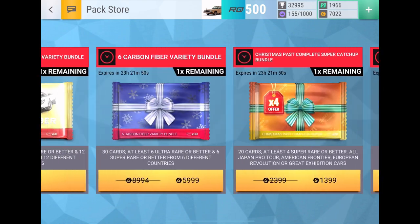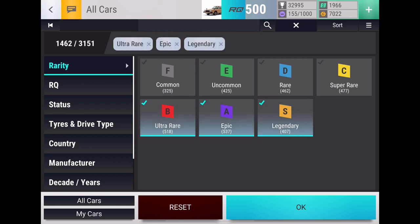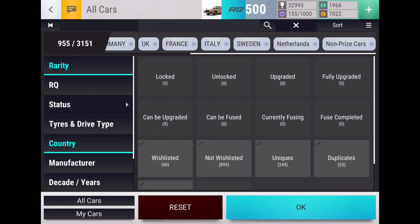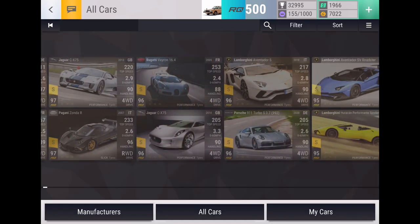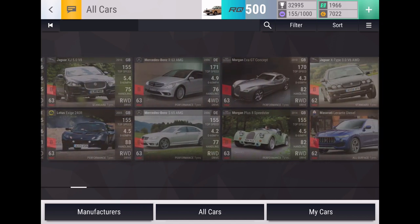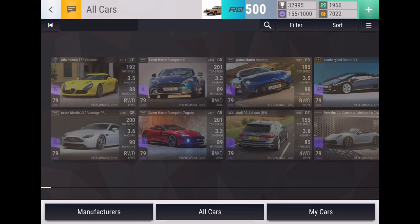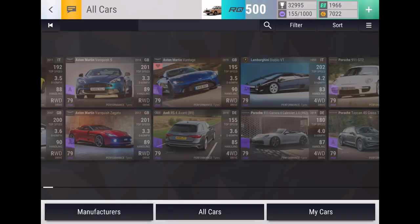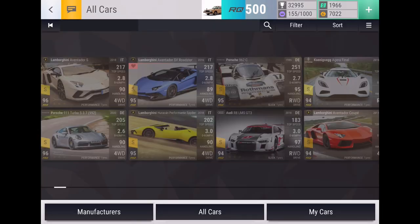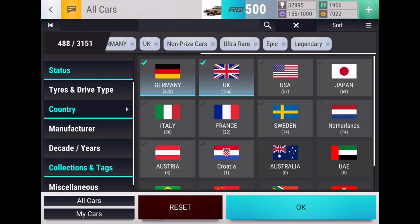It contains cars from the UK, so let's actually go through the specific wish list first. We'll pick wishlisted cars — one ultra, one epic, and one legend. For ultra, the Lotus — that would be a very nice one. For epic, the Vantage. And for legendary, the blue Lambo — the Lamborghini Aventador SV Roadster.